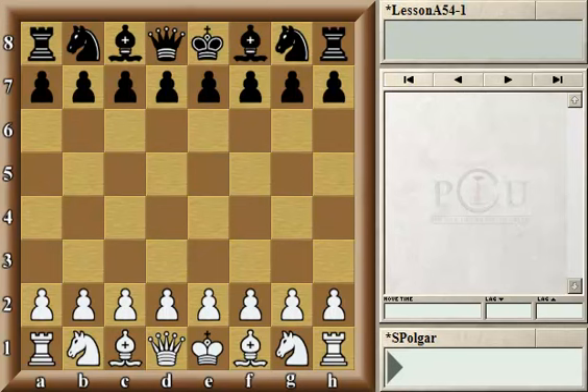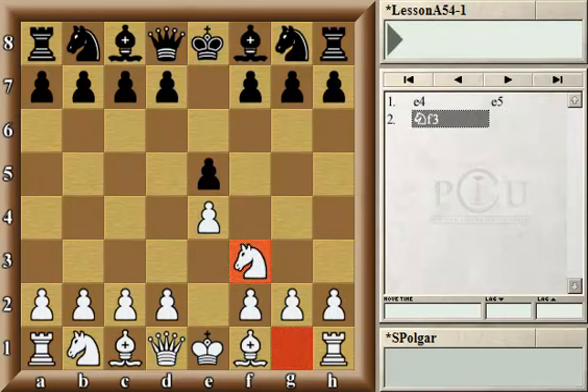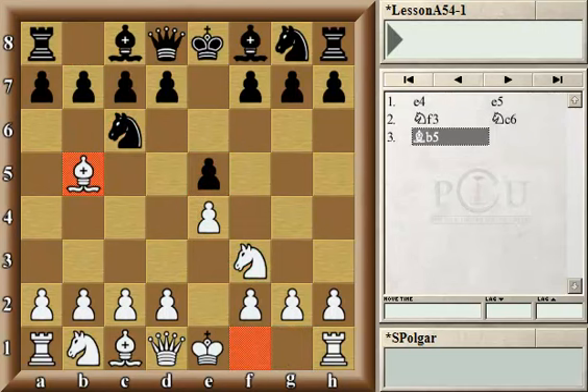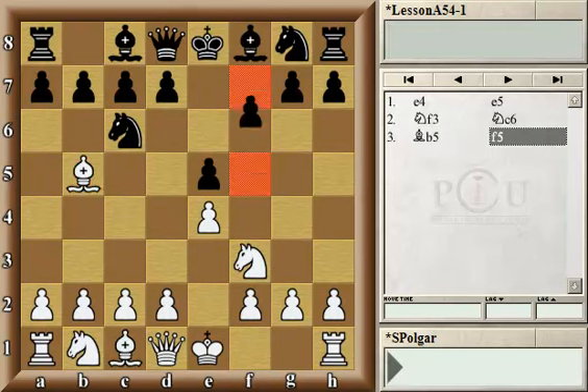Let's see how it starts: e4, e5, Nf3, Nc6, and Bb5. The game we will be analyzing is being played in the recent Women's European Championship between Monika Sachko and Victoria Schmilitel. Black plays f5 — that's the Janisch Gambit.